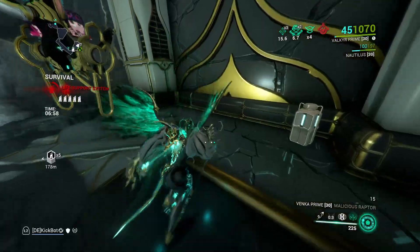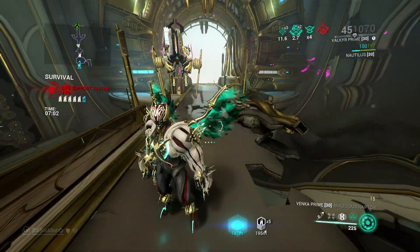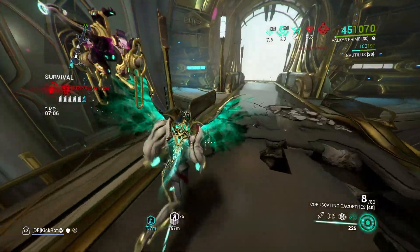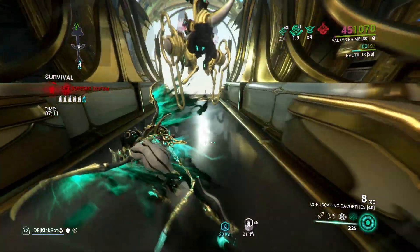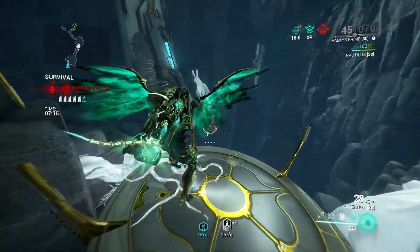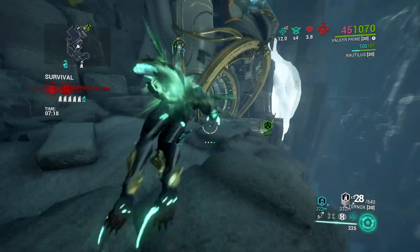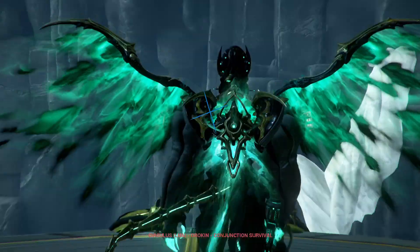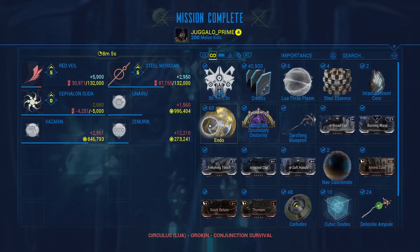Valkyr is a very solid frame and this is one of my favorite builds in the game. It has very high scaling — I have done level cap with this. These days I really hate level cap though, because I'm constantly getting kicked out of matches and losing several hours worth of work. At least the new mission on Zeramin lets you do it a bit faster, but you still face the same issue where one disconnect and you lose all your progress.